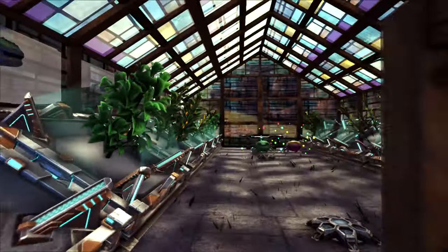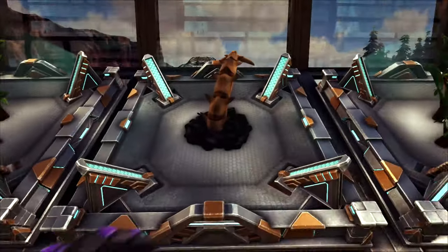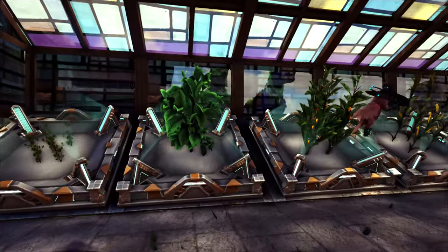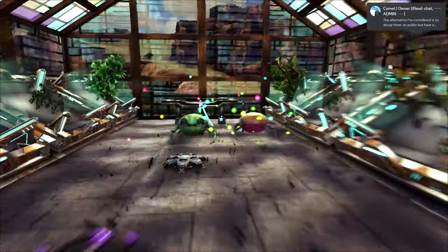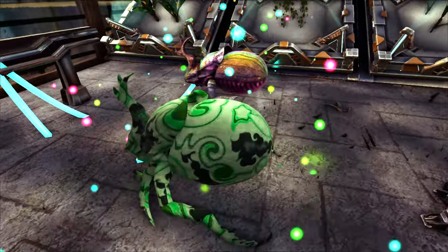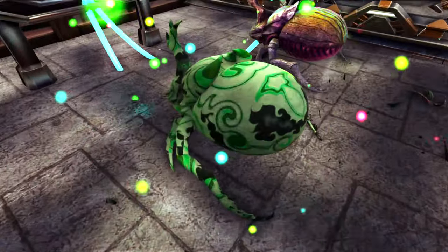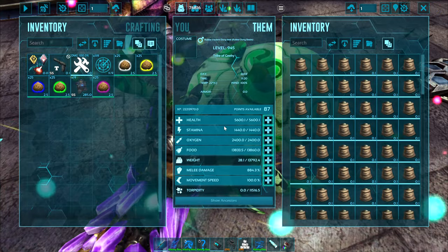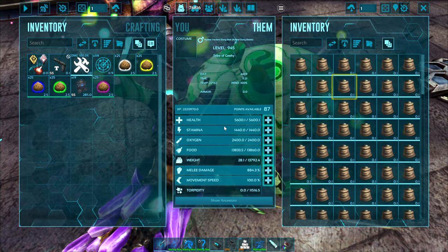Let's take a look inside. In here I have my crops all set up in their crop plots. You don't have to use the tech crop plots — I do because I'm growing plant species X seeds here for some meat, but any crop plots will work. Inside my greenhouse I have my dung beetles. You really only need one but more is fine, and I have these guys hitched up to a hitching post and set on Wander so that they will create the fertilizer that my garden's going to need.